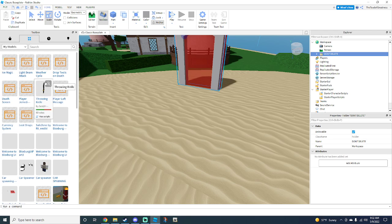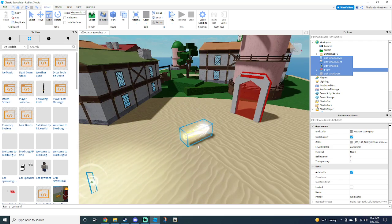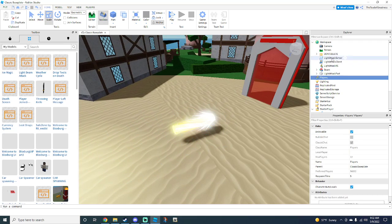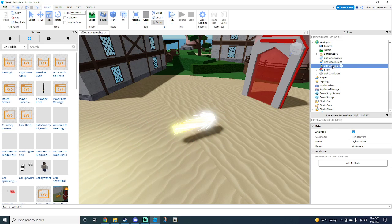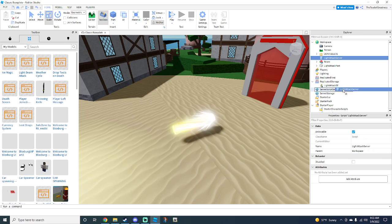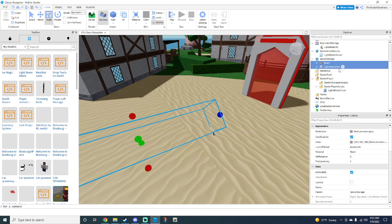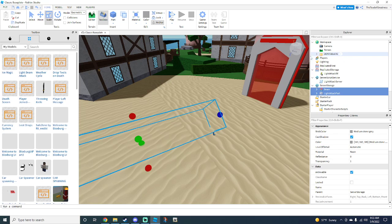I've already downloaded them in the past, so I'm going to scroll down until I see them. What we're going to do first is go to the light beam attack. You see all this stuff here — it's not confusing, I promise. Left-click and hold on the light attack, drag it into Replicated Storage. Now go to the light attack client and drag it into Starter Player Scripts. Now go to the light attack server into Server Script Service. Now go to the beam and put it into Server Storage.